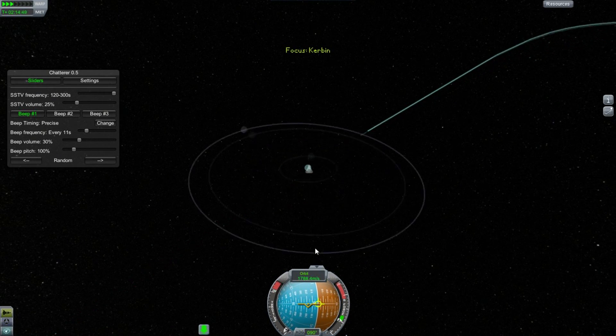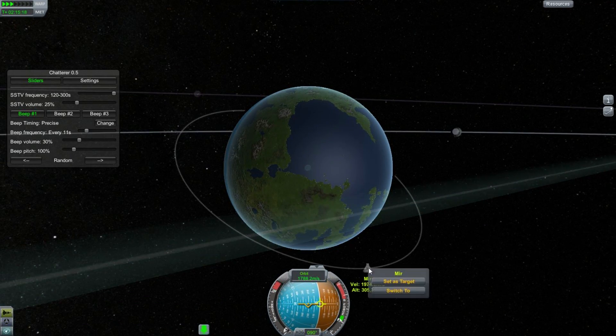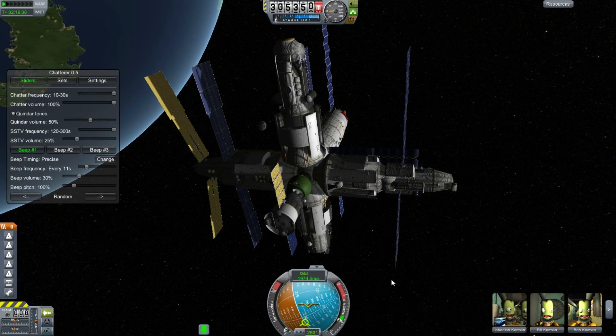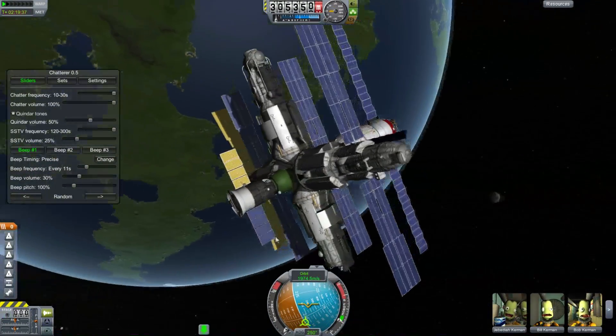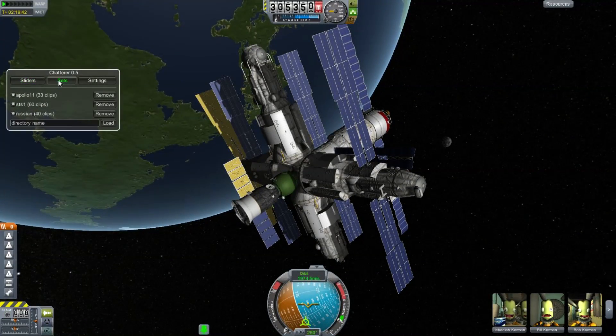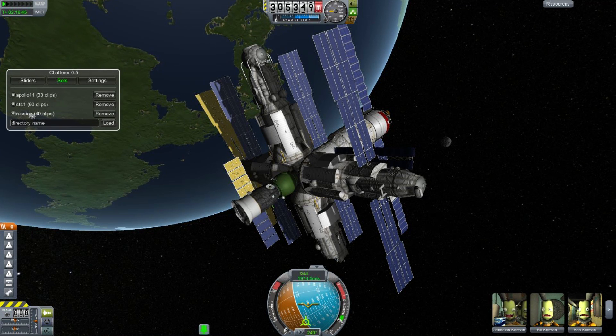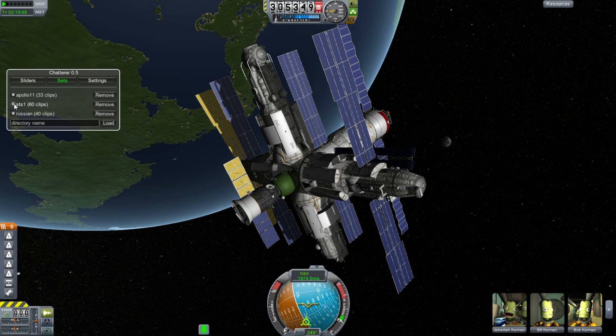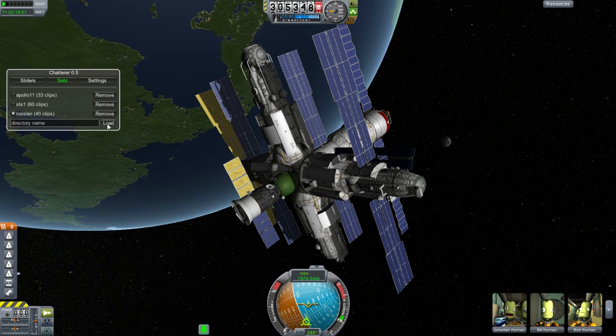Let's go back to Kerbin and take a look at this crew of the space station here called MIR — which will be a terrible approximation because I didn't read the manual when I put it together, but it should be good enough. We have the MIR space station, and we actually have audio chatter recorded from different missions. There's audio chatter from Apollo 11, STS-1, and Russian — you can add in whatever ones you like, but these are the default ones. Obviously Russian is the best one for this station.